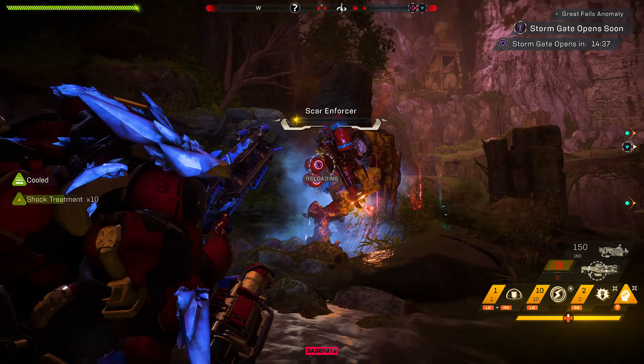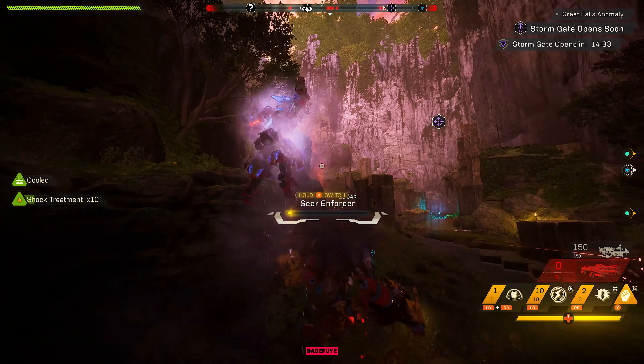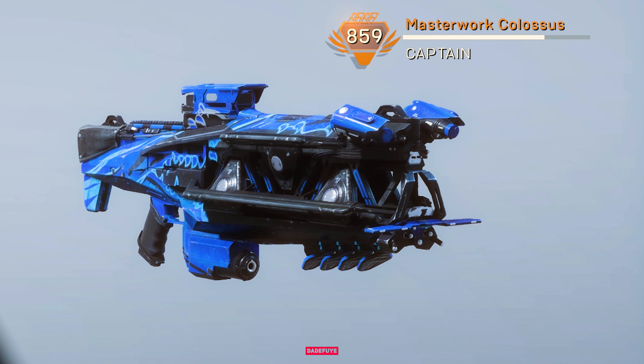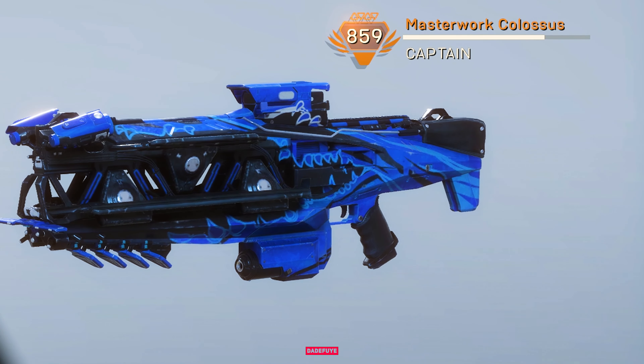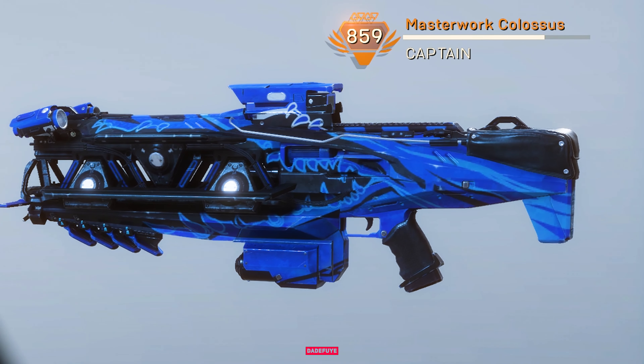Flash Fire fires a single beam of electricity which connects to targets and chains to nearby enemies — some of you might have seen mechanics like that in different games before. As long as enemies are within range or in close proximity of each other, the chain will connect to each other.